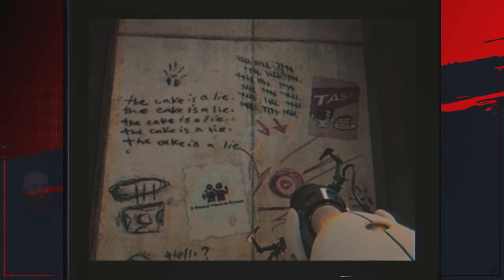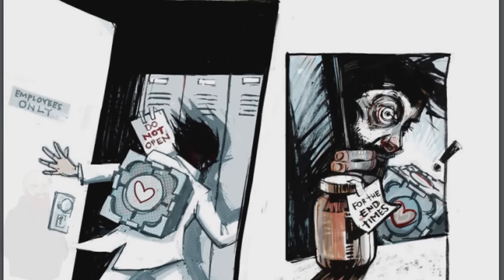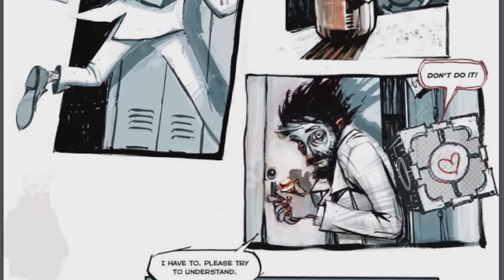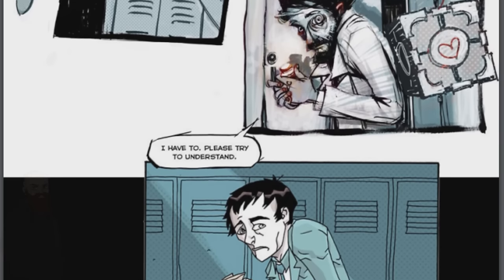That quote is designed to tell us not only that GLaDOS can't be trusted, but also adding to the mystery of who this survivor was and how they had so much knowledge of what was going on. Now you have the context for the lemon quote. We get a famous speech from Cave Johnson in a voice recording in Portal 2.